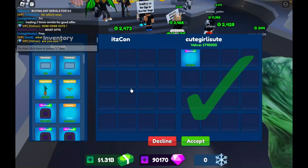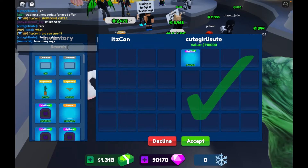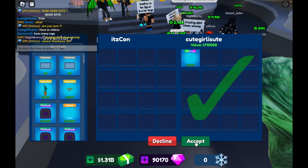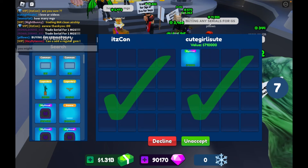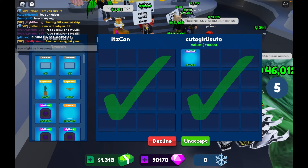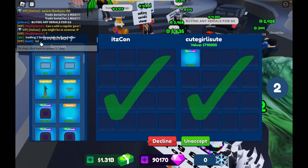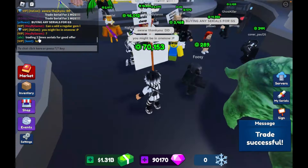Welcome back guys. So I went to plaza and three people decided to give me some items. The first person is cute girl - she collected her first mythical and wanted to give it to me. I did tell her I'd prefer her to keep it but she insisted, so I appreciate it so much cute girl. I hope you get more in the future.